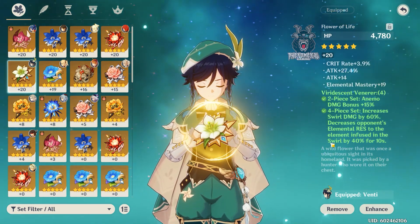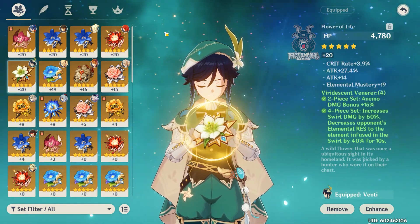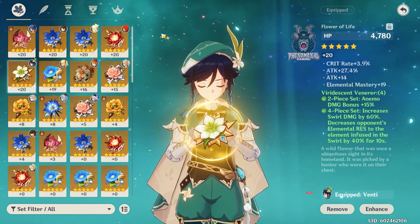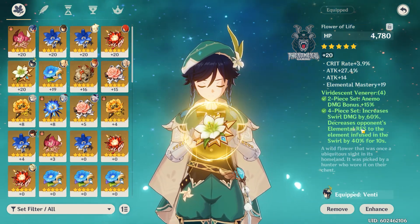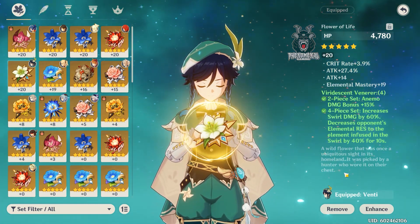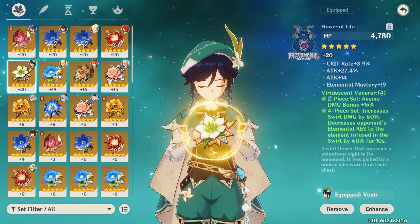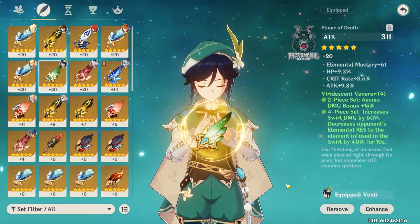That's a great situation to use Venti with this set. For his ultimate it's even better, because his ultimate absorbs whichever element it contacts first — say pyro — and starts dealing massive pyro damage. Combined with anemo bonus damage, increased swirl damage, and the lowered elemental resistance, you're just doing tons and tons of damage. This set is really good specifically because of how his ultimate and elemental skill work.